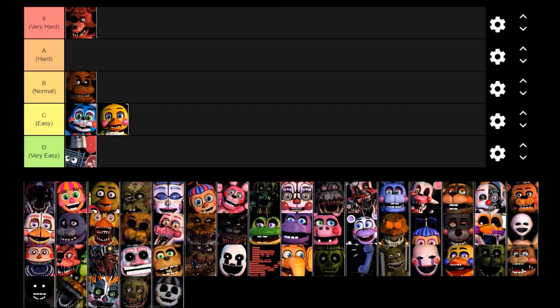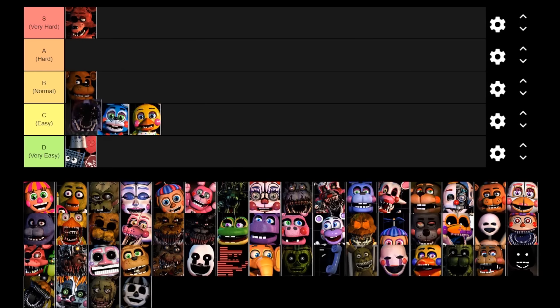Next up we got Withered Bonnie. The reason I didn't talk about him at the same time as Toy Bonnie and Toy Chica is that even though he has the same AI as them, he actually works a little bit differently — he attacks you way faster. However, he does appear way less often. Even on 20 AI you'll be lucky to see him once or twice within the night, which I think is just to keep the game balanced. Just with the fact that he attacks faster, I'm going to put him in the B tier because he's way more aggressive, just appears less often.